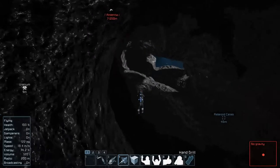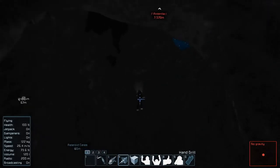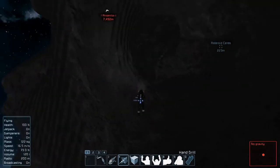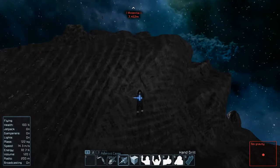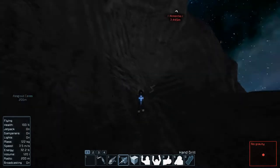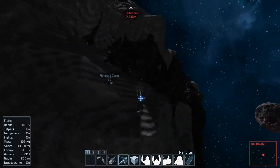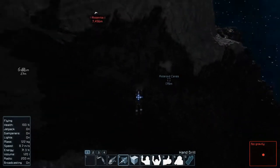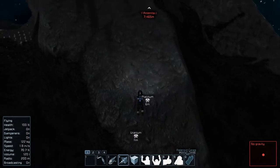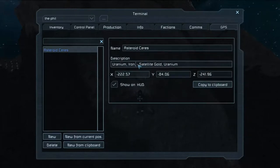Let's go through the middle of this one and see if we can find anything else besides the iron in it. We've got to be pretty close with the hand drill. That looks all like stone — sometimes when it's rendering it looks like platinum or silicon. Oh, speaking of platinum — right there! Make a note: the main asteroid also has platinum.